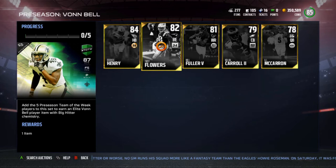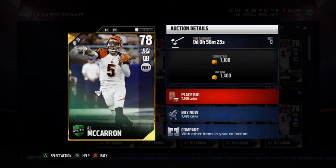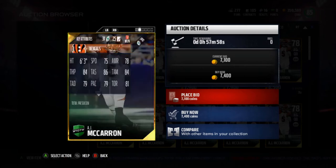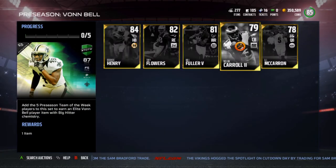I think really only three of them are usable for most people — probably not Nolan Carroll or AJ McCarron — but let's look at their stats. Starting with AJ McCarron since he's the lowest rated: he's currently going for 7,400 coins with 75 speed, 78 awareness, 84 throw power, 86 throw accuracy short, 84 mid, 79 deep, 79 play action, and 81 throw on the run. Not a bad 78 overall card, but for 75 speed I think I can do better.